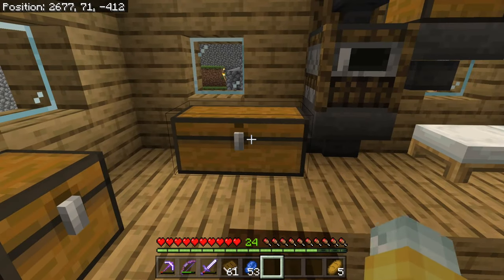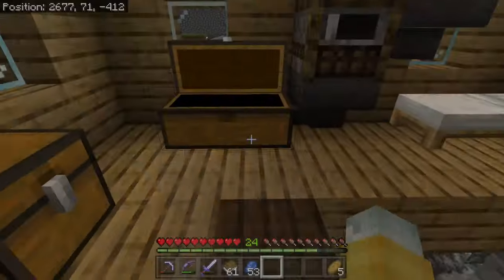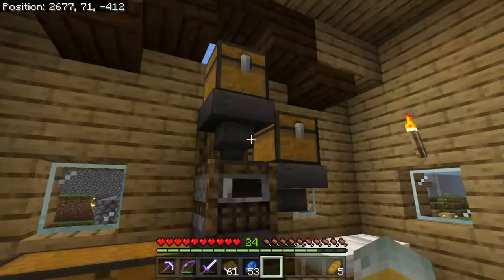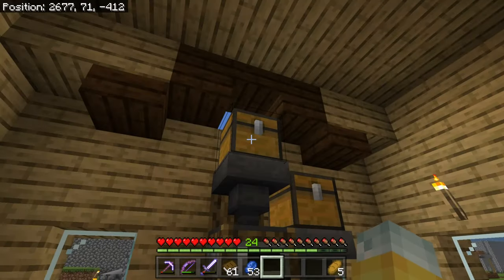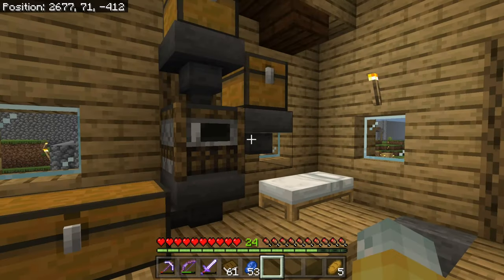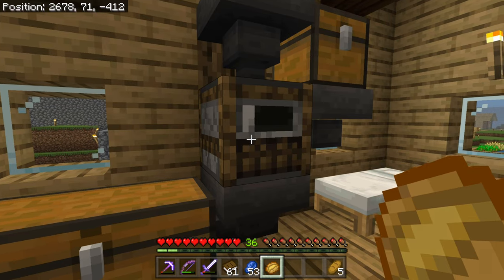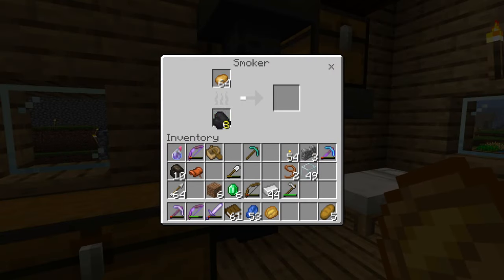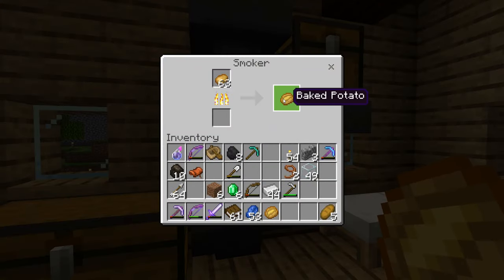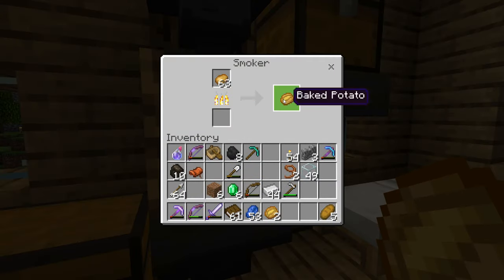This XP farm works like an absolute charm — I actually just built this one yesterday and it took about four hours. The reason is because you have to cook every single potato; you have to let this thing cook on its own. You can't just put items in the bottom chest — you have to let it fill naturally and let all of these items cook and fill up the chest and the bottom hopper. That's what gives you the XP — one click gets you up to around level 30 pretty much. Is it worth it? Yes, because now I have the ability to get unlimited enchantments.